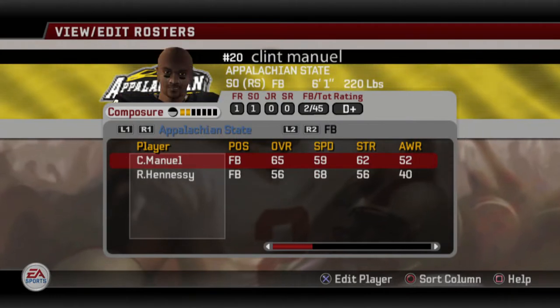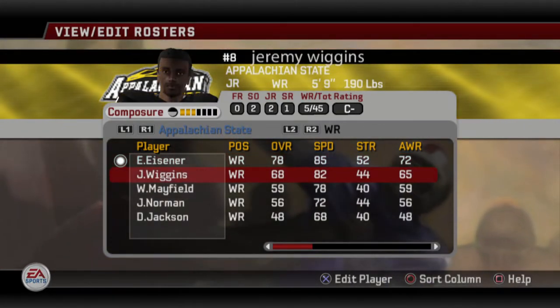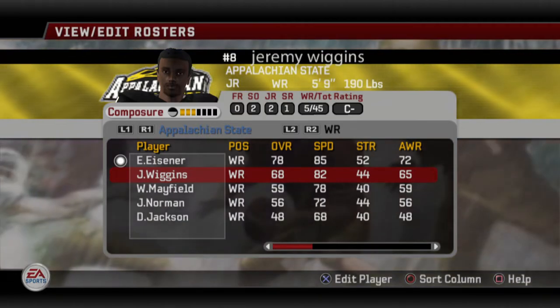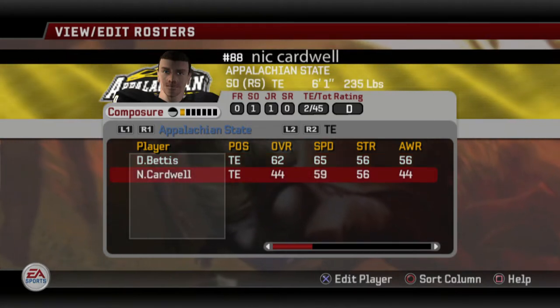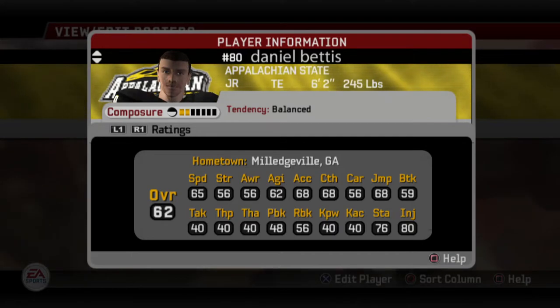That's the offense. We'll get a decent fullback. Backup wide receiver Jeremy Wiggins is actually going to be pretty useful — 68 overall, not bad at all. He'll probably get a couple of touches. 68 catch is halfway decent.